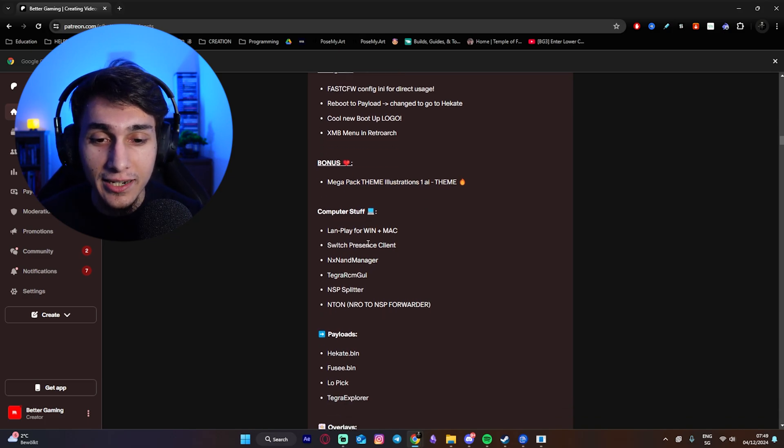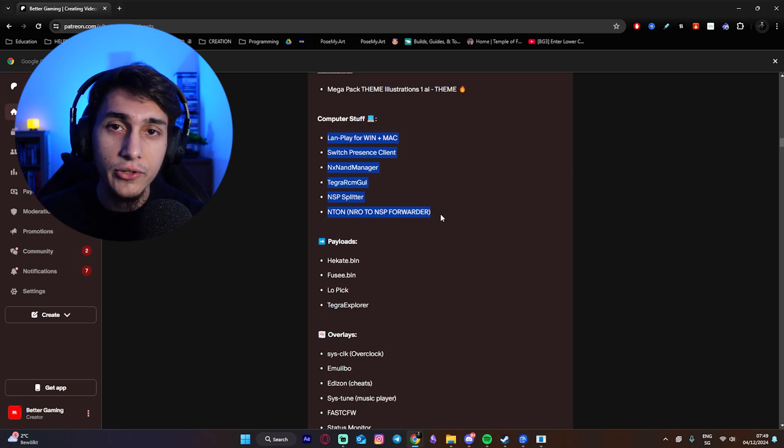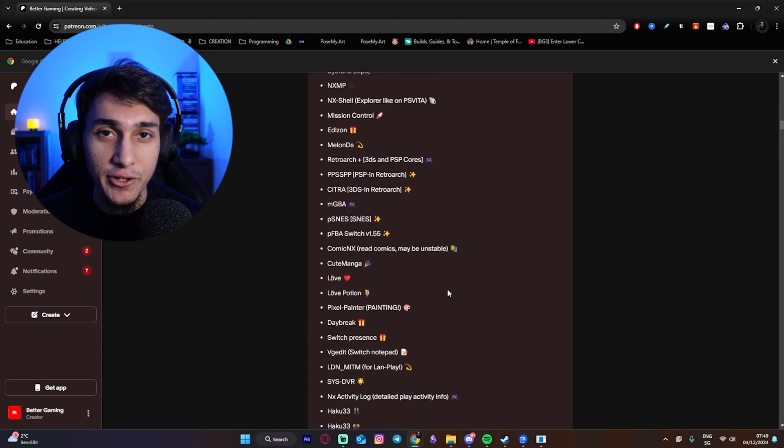We will see the theme later on how it will look like. You will also have some various computer stuff which you will need, because some apps need to have something on your computer, and all of those are actually also inside this package. Then you will have various payloads and of course overlays for the Tesla menu.